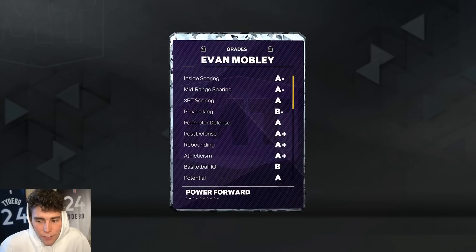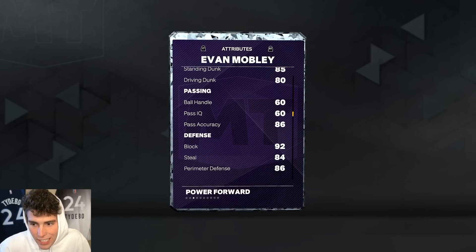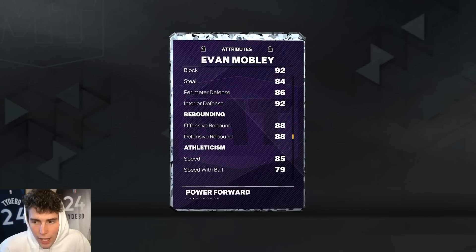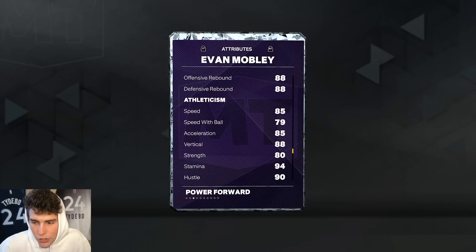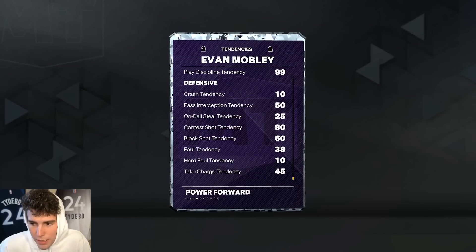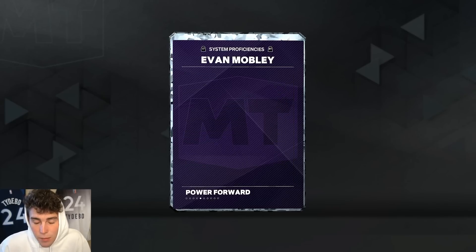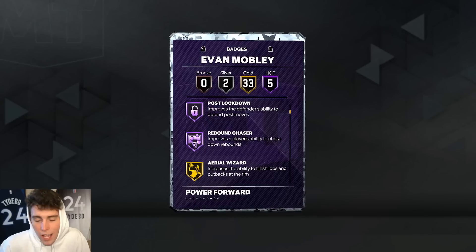Looking at Mobley here: 7 feet tall, 215 pounds, 84 three-ball, 85 standing dunk, 80 driving dunk. He can't really handle the ball, but does have a 92 block, 84 steal, 86 perimeter defense, 92 interior defense, decent rebounding stats, 85 speed, and 86 lateral quickness. Tendency-wise, Evan Mobley is really solid all across the board, especially the contest shot and block shot tendencies. Five Hall of Famers: Anchor, Clamps, Menace, Post Lockdown, and Rebound Chaser.